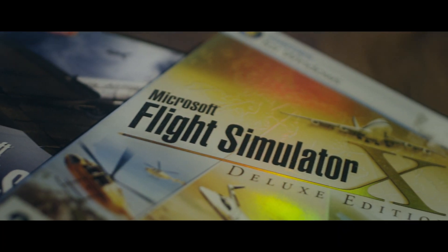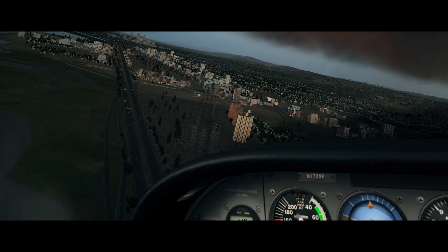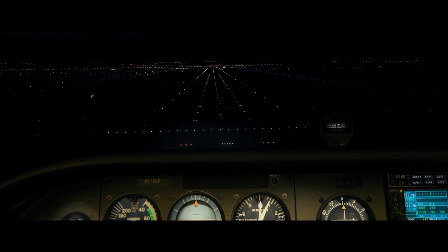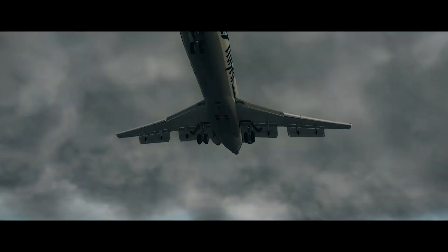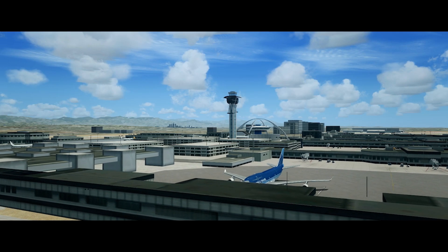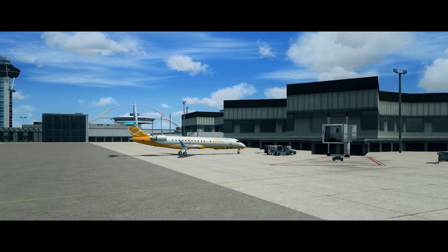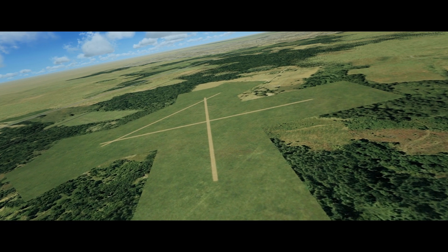You can fly all around the world — they've incorporated all the airports of the world. The problem is, though, that they are not exceptionally pretty, most of them. The programmers don't have enough capacity and time to design all 24,000 airports in detail, so they often just look like a simple road strip on the ground placed at the right coordinates.